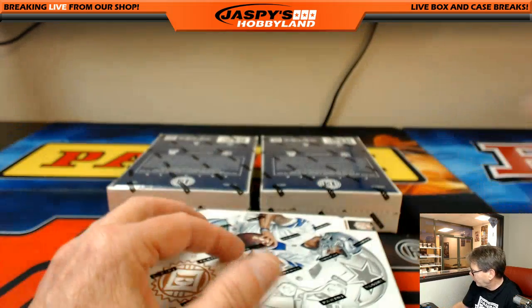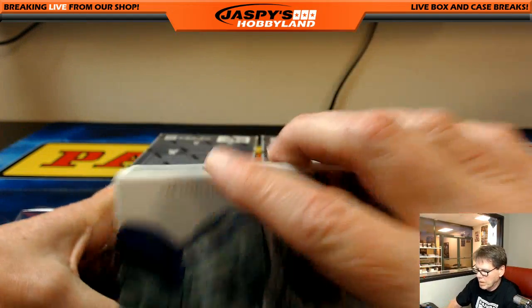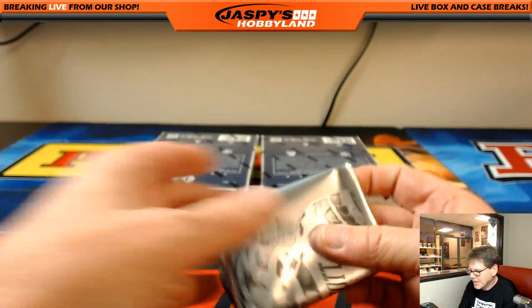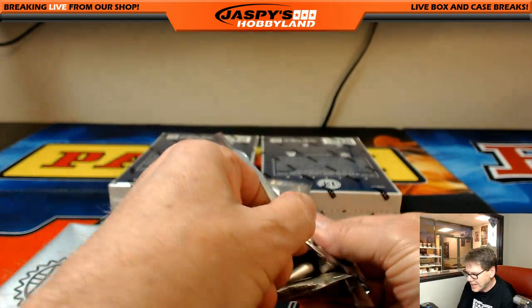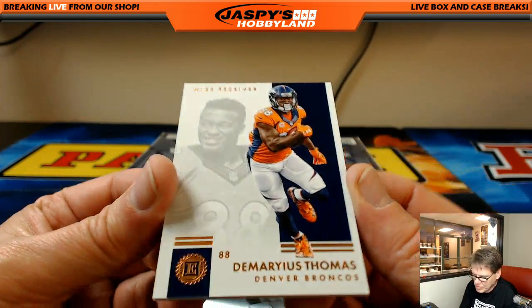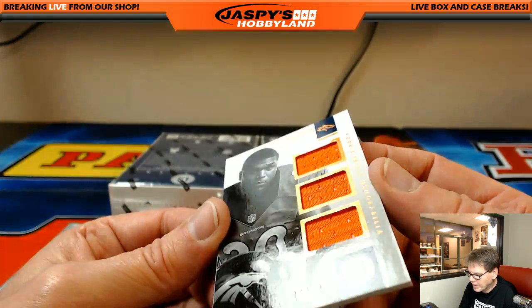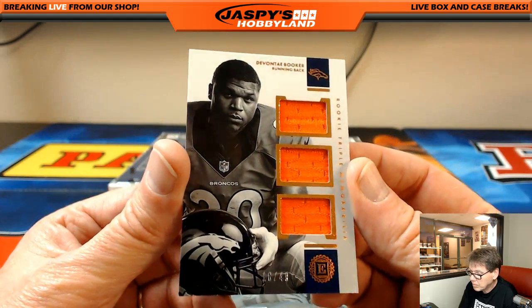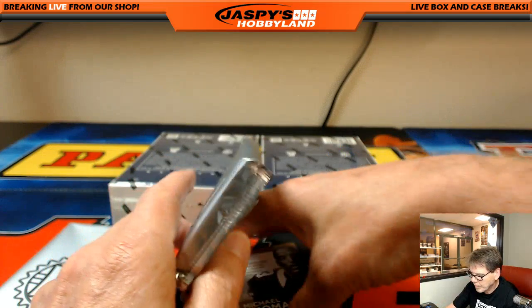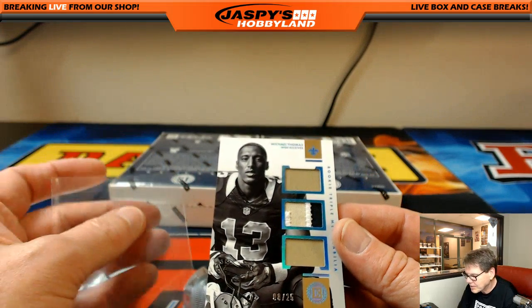Let's get that going. And if you want to buy, sell and trade cards for free, Jaspi's Hobbyland Hangout is the place to be. First up, Demarius Thomas — Devonta Booker, 18 out of 49, for the Denver Broncos, it's a triple — very nice. That's Nick D. Another Michael Thomas hit, 8 out of 25, for New Orleans — that's Mike K, New Orleans Saints, nice triple, three color.